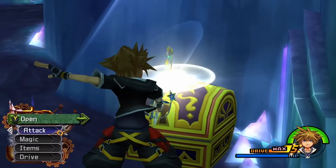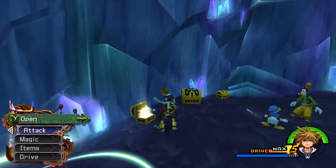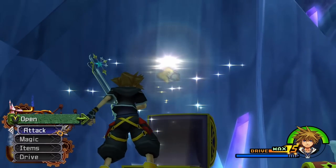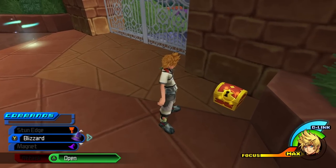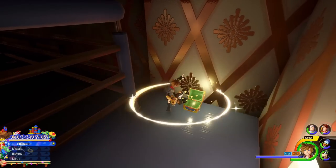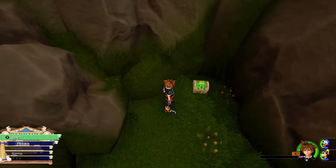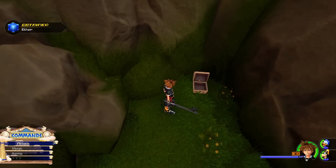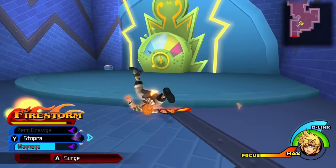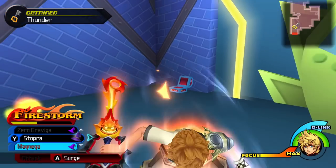So that's the original Kingdom Hearts chest designs covered. Now we move on to the newer style which, like many aspects of this series, was started by KH2 and has stuck ever since. Chests from KH2 onwards usually have two types: small and big. The shapes are consistent throughout almost all of the worlds. Each world now has a much more overt influence on the chest designs rather than it being subtle texture differences. Also, chests don't really have any special ways of appearing — they're usually just sat in plain sight.